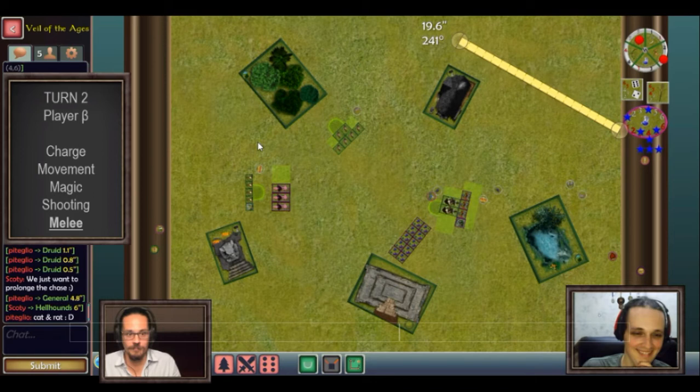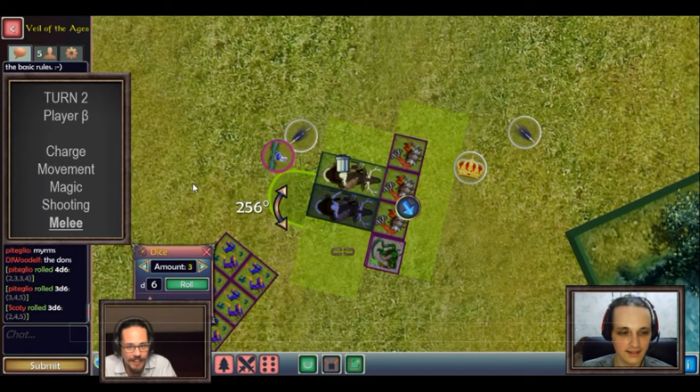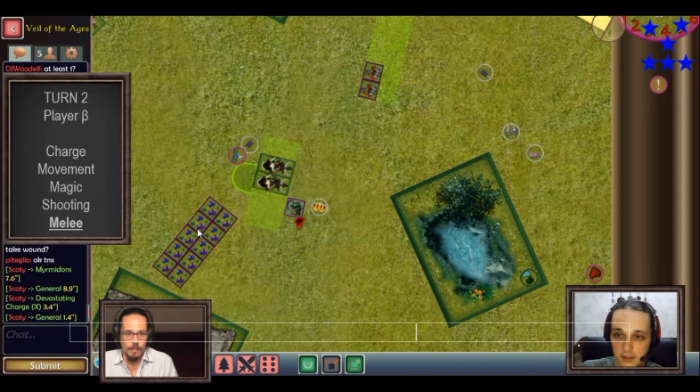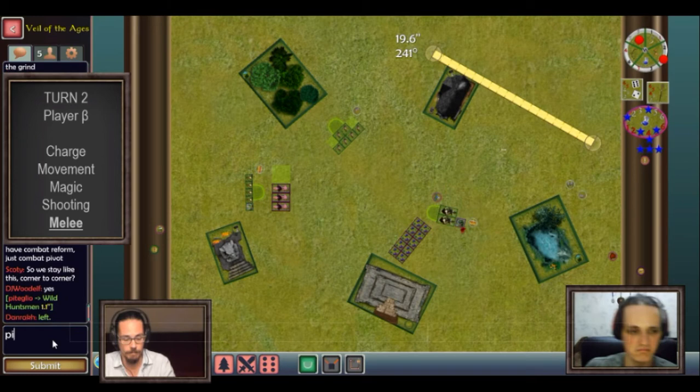The melee phase of turn two isn't over yet. We still have the fight between the myrmidons and the harbinger versus the wild huntsmen. Again the wild huntsmen attack first and kill two myrmidons. I'm very lucky — I take no wounds from either the harbinger or the remaining myrmidon, so I win the combat by two, kill another myrmidon, put a wound on the harbinger. Then I perform a combat reform to slide my models so that both are fully in combat.